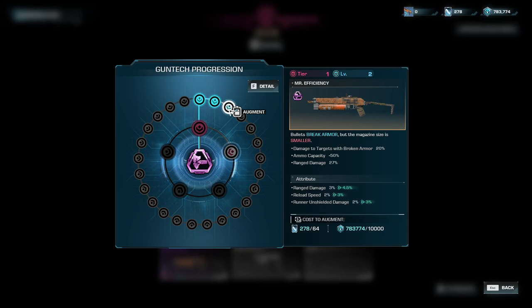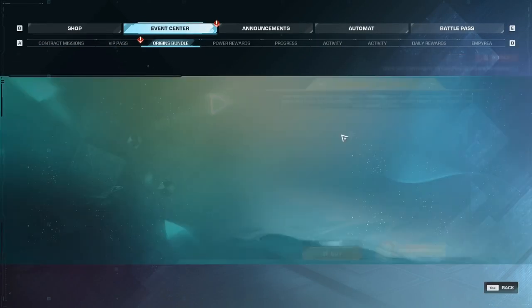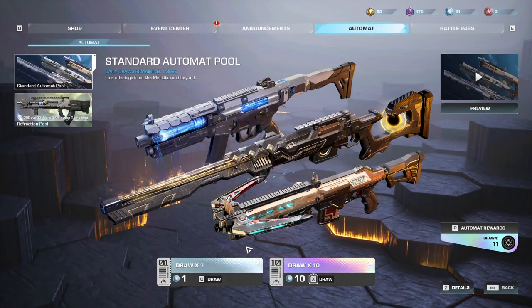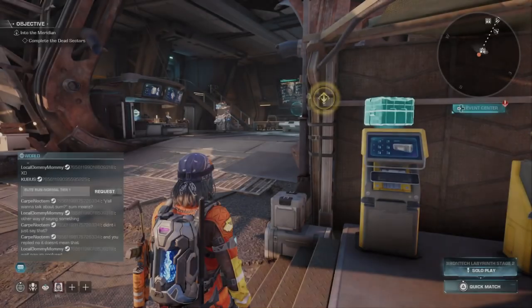To actually purchase the augments, this is where you spend your gun chips. For the SMG I have 278 chips. One augment costs 64 gun chips and also 10,000 Nerva — that currency you've been racking up wondering when to spend it. It goes pretty fast when each augment costs 10,000 Nerva and 64 gun chips. So the automat system and the augment system go hand in hand: go to the automat, draw for gun chips and gun tech, maybe get a new weapon, then go augment it.